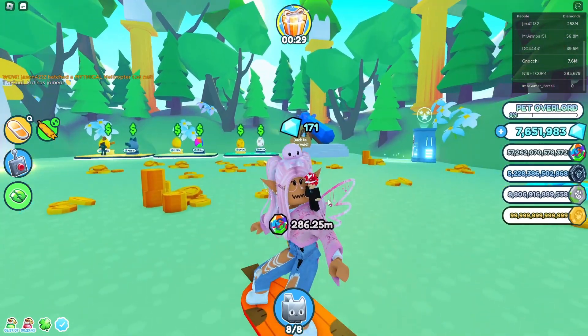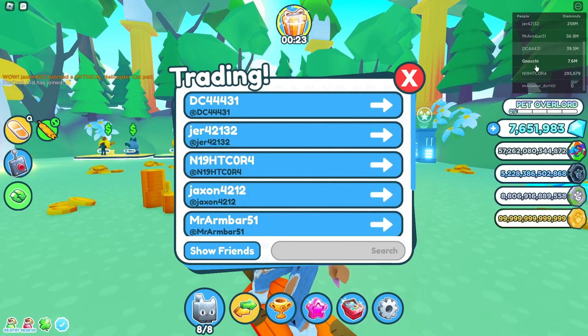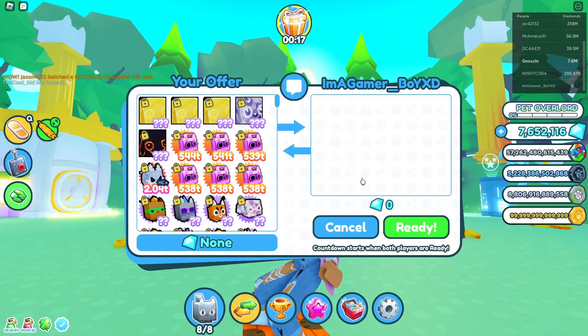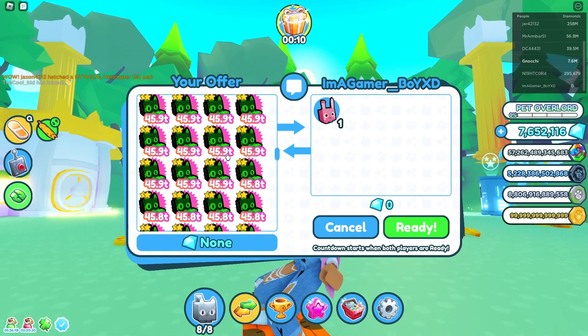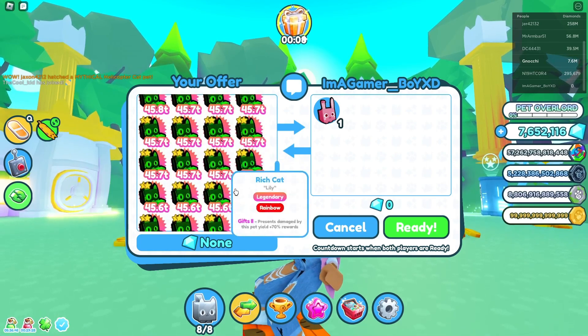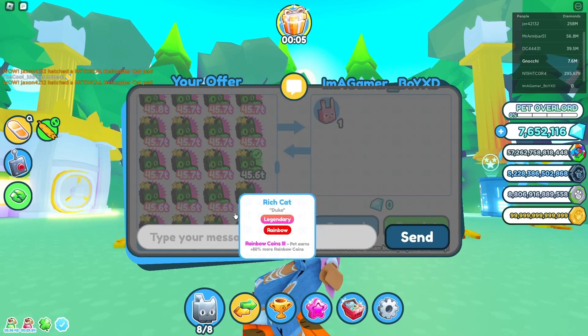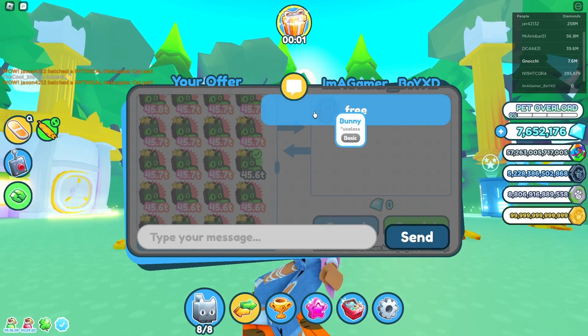I'm going to give you guys an example — we're going to trade someone random. I'll trade 'I'm a Gamer Boy,' hoping they don't have anything. They accepted. They're new to the game — here you go, have a rich guy.